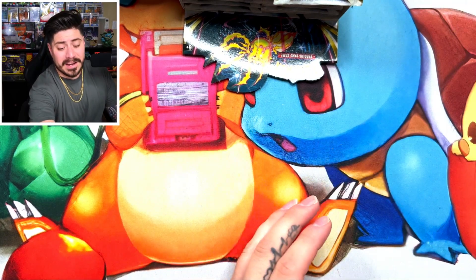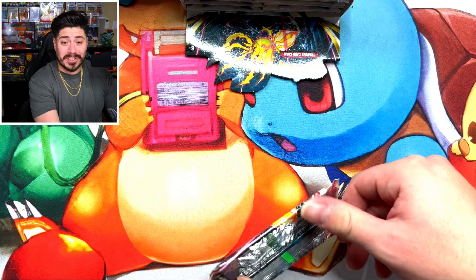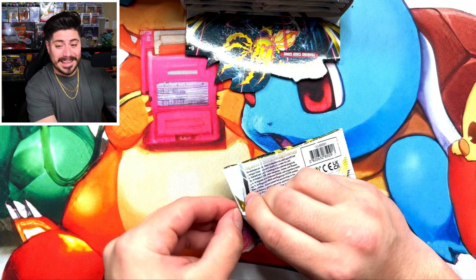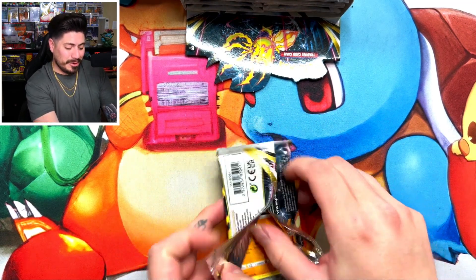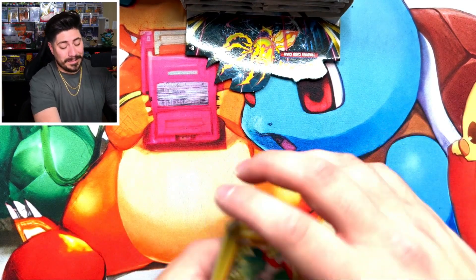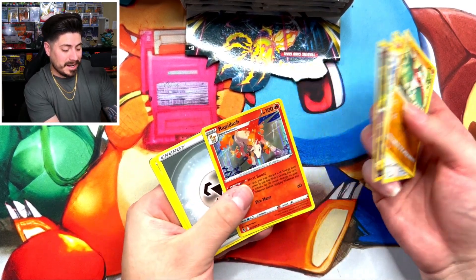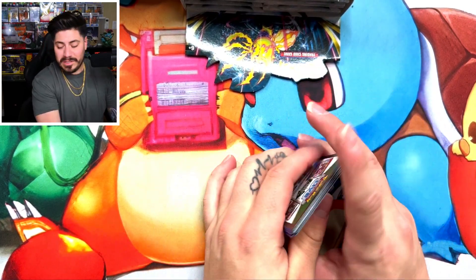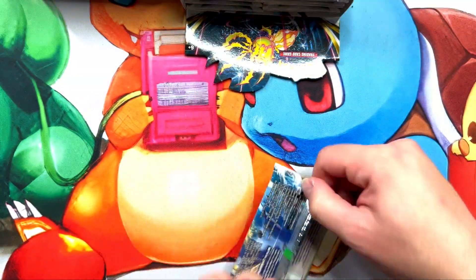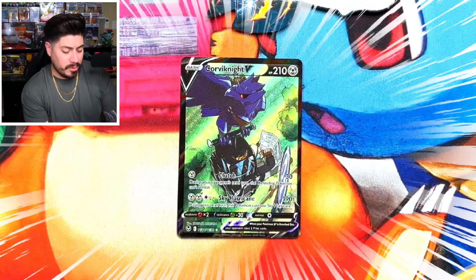Lugia V, let's get it! This is one I got at a gas station — I think I told you guys already — I got the Lugia alt art at a gas station. Can't believe I hit that, super crazy, super lucky. But hey, you can get hits at the gas station! We got the Rapid Dash in a holo and we got Tangela. Oh nice, we got the Crow Knight.